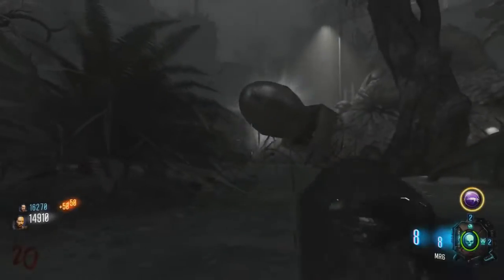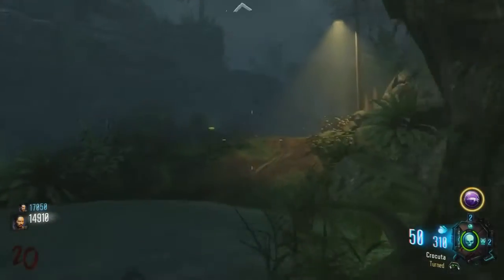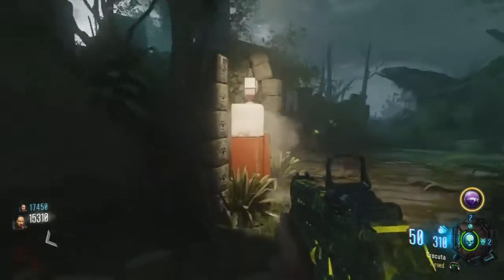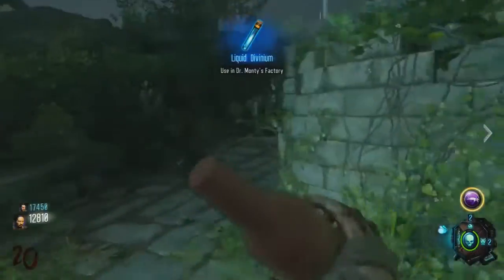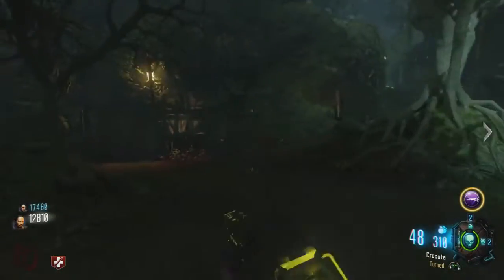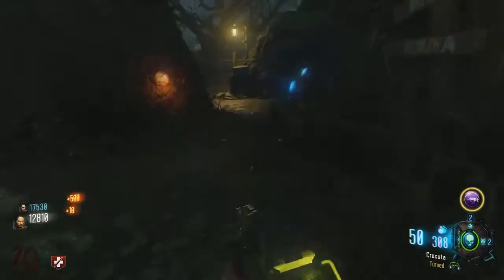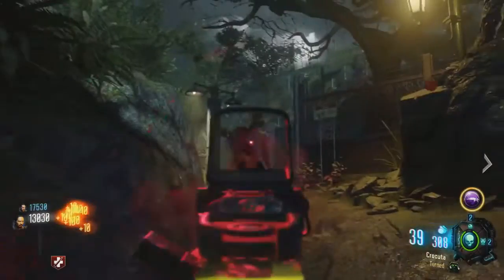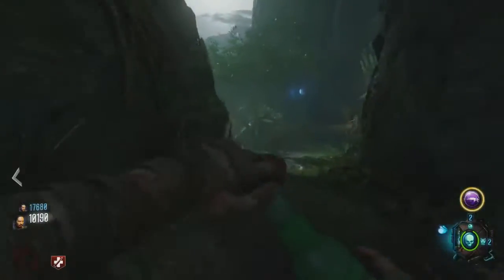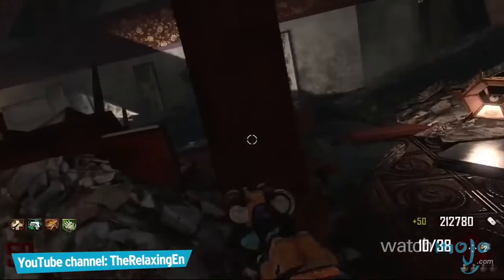Number 8 — first of all, why would you put the number 9 spot as the Sliquifier? Pre-patch, the Sliquifier was one of the best wonder weapons — it could kill an entire wave of zombies within one round. Without the patch it's still a great gun. It's still one of the greatest wonder weapons in all of Call of Duty Zombies history.